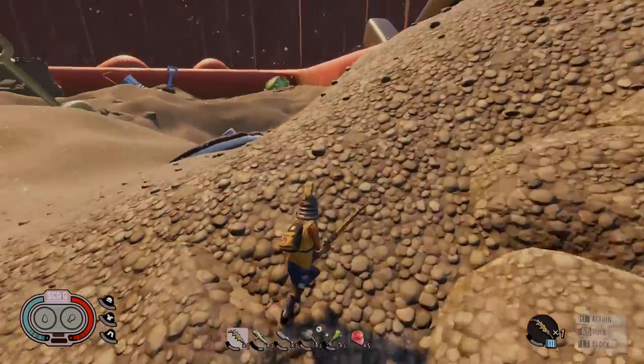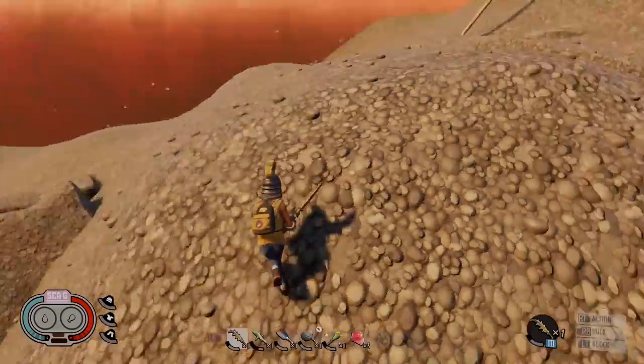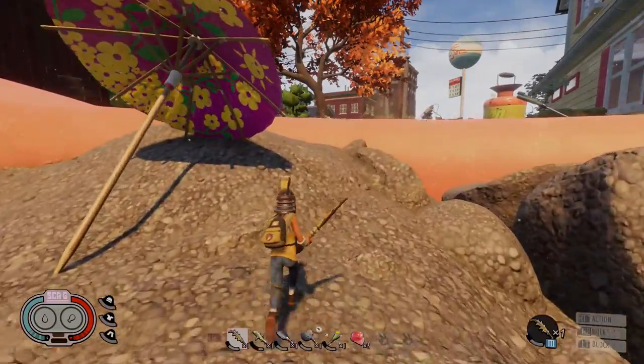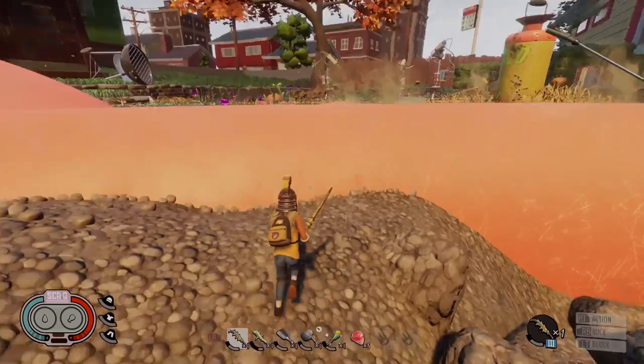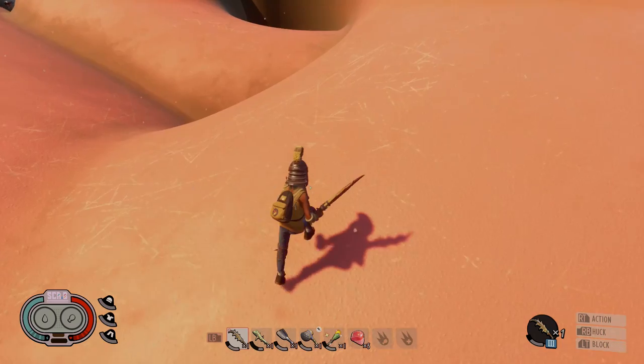Hello everybody, it's Jade with another PTS Grounded Guide. This should be going live for everyone in the next couple weeks and things may change, but right now this is the way that you unlock the molar scanner to help you get more upgrades, as well as a golden molar and a normal one to help you get some upgrades too.